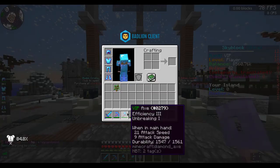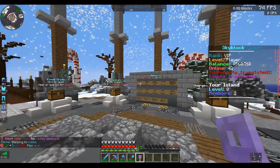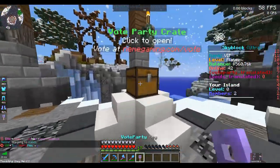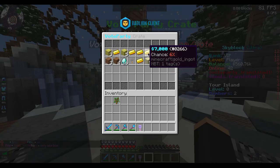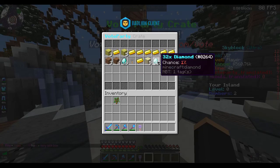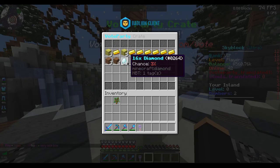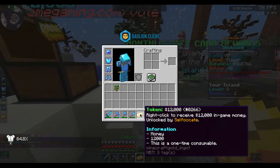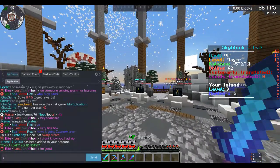But whilst we were gone there was a nice vote party as well. So what we're going to do is open a vote party crate and hopefully we get something good. A lot of trash things - I would appreciate a staff key, that would be nice, or just some money. We got $12,000. I will definitely take that.